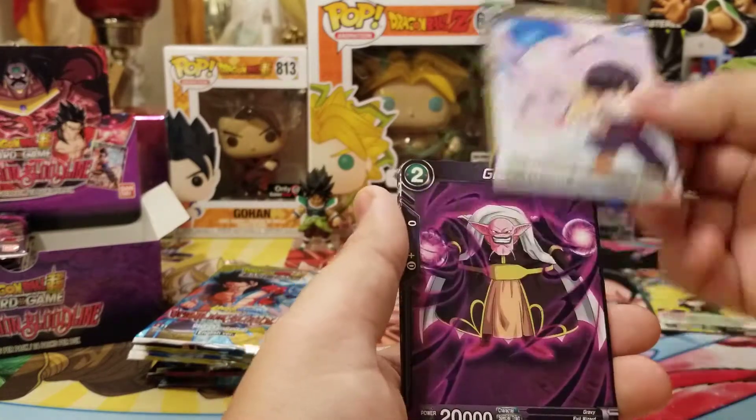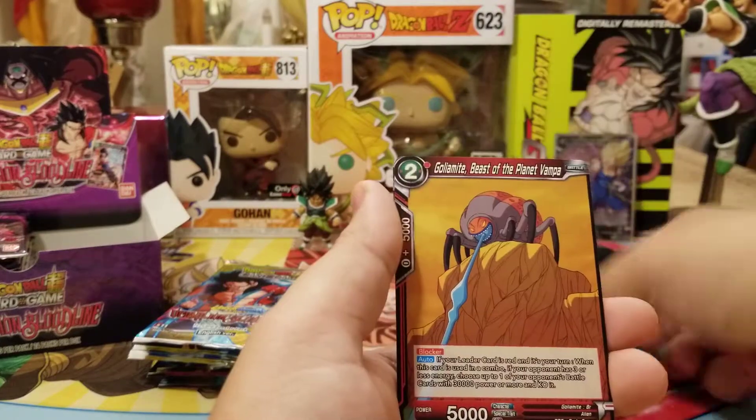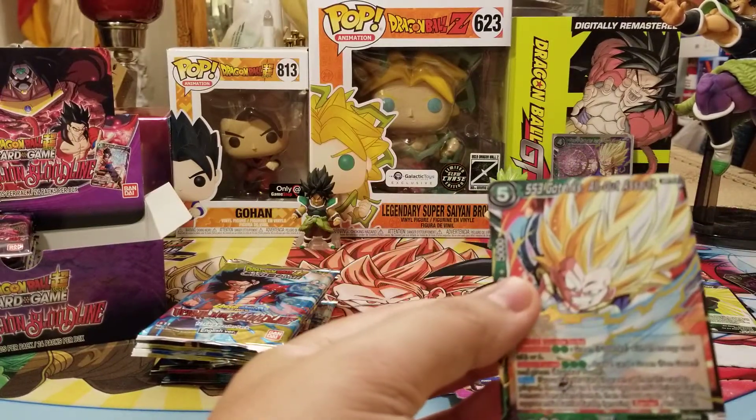Higher Dragon, Gravy, Gohan, Garlic Jr., Lemo, Mew, Golomite, Lemo foil, and SS3 Gotenks All Out Assault.